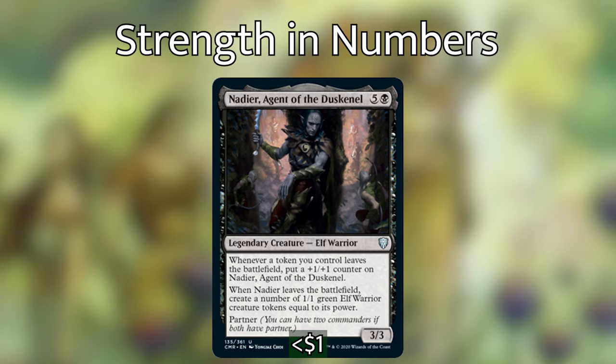And finally for our Strength in Numbers category, we have Nadier, Agent of the Duskenel. It is a legendary creature, and whenever a token we control leaves the battlefield, we get to put a plus one plus one counter on Nadier. And when he leaves play, we get to create a number of 1/1 green elf warrior tokens equal to his power. So if we can bump this up with our lords, or with Timberwatch Elf, or Immaculate Magistrate, or if Nadier just sees us make a bunch of tokens, he will also make us a ton of tokens when he leaves play.